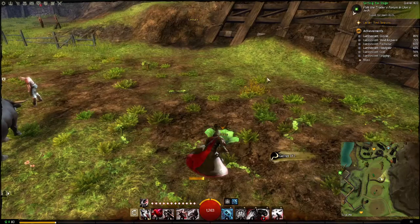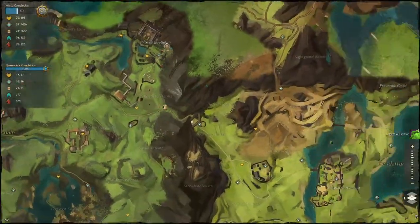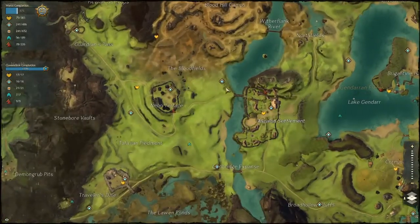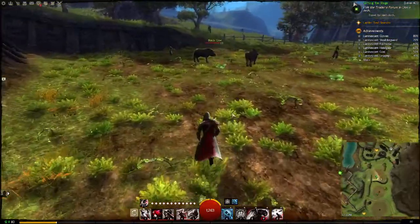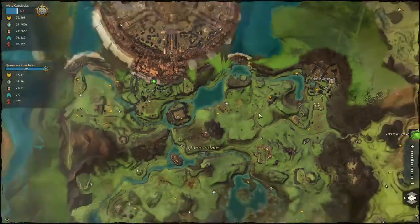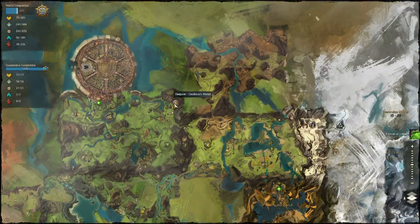And then there is the story in the explorable world — like hearing the story of the people in Gendaran Fields with their troubles with centaurs or pirates. The personal story and dungeon story are kind of intertwined, where you'll be doing stuff in your personal story with certain characters and at the same time there'll be stuff happening with dungeon characters.